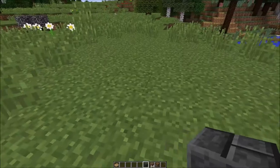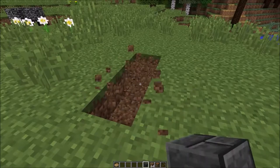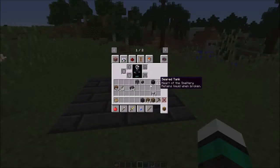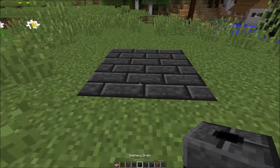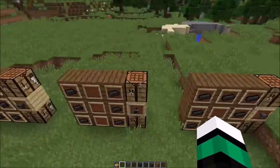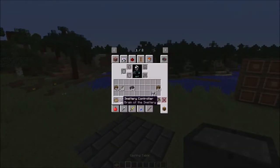So to create your smeltery, you'll need some bricks first. I'll have on screen exactly how many you need. You'll start out by putting a three-by-three area down. You can grab all this stuff out of your inventory - seared tank, drain, faucet, and your casting table. The smeltery controller is very important - as it says, it's the brain of the smeltery.